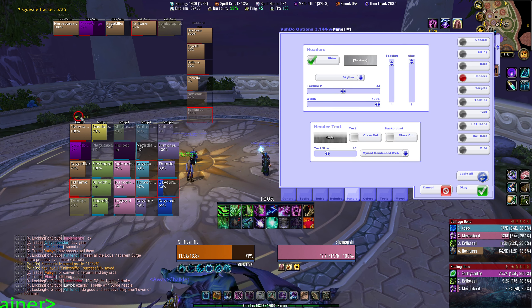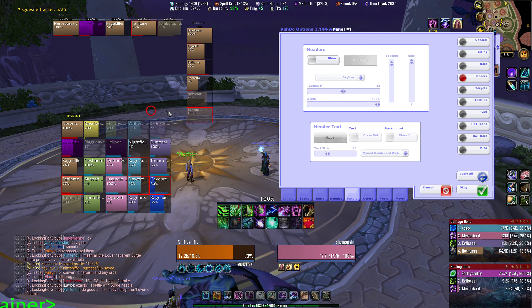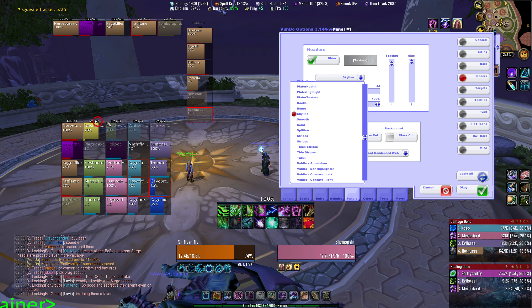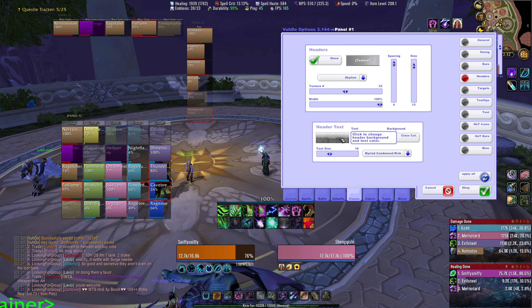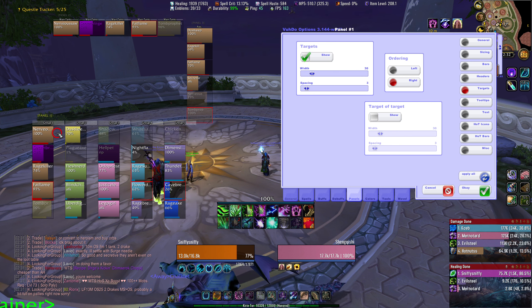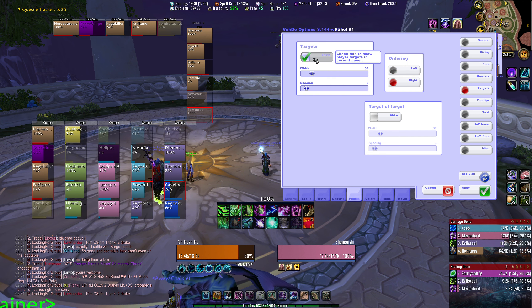Headers is the header of the panel — that would be this here: group one, group two, group three, group four, group five, main tanks, pets. Do you want a header for your panel? If you don't, you can just turn it off. If you have the header on, you can change the texture of the header, background, spacing, how big the header is, how wide it is, the text, the font, and the colors.